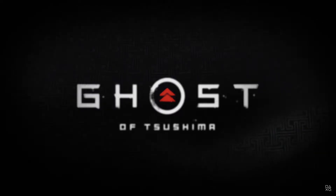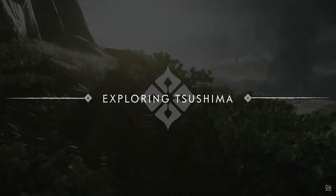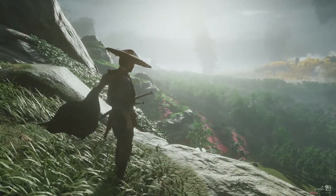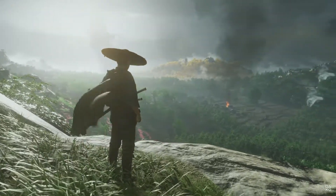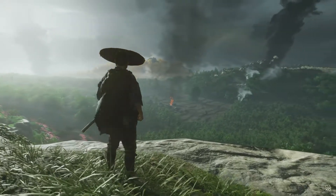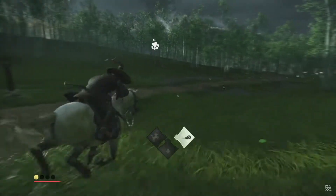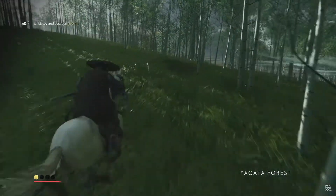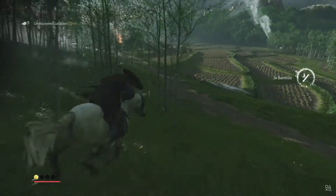Hey guys, State of Play just featured roughly 20 minutes of Ghost of Tsushima gameplay in the way of a huge info dump showing off some of the exploration, combat, crafting and other features in the game. As I expected, this is shaping to be a really interesting game which actually seems to be going for several different, almost opposite objectives at the same time. There's an artistic pitch here with a muted HUD trying to showcase as much of the world with as little obstruction as possible, while some of the other elements shown feel very gamey and almost detrimental to that first objective.